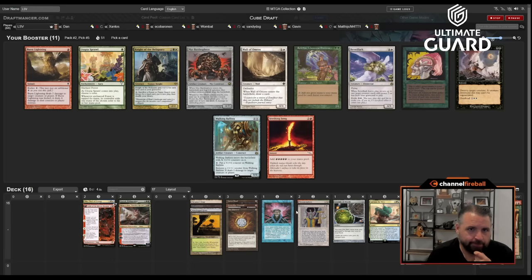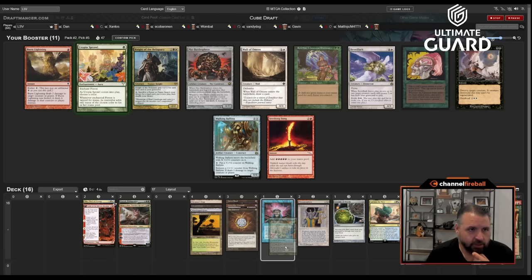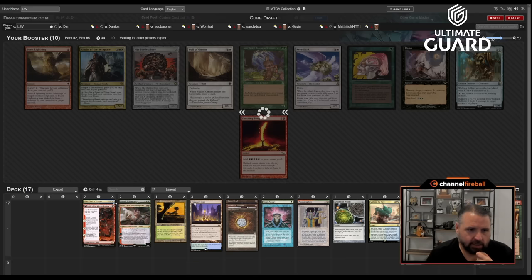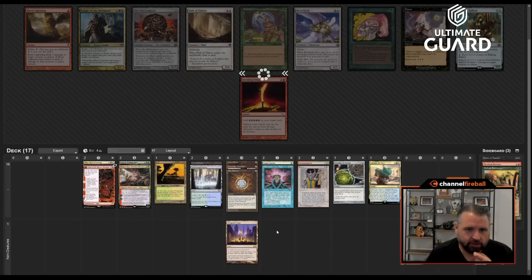I might take Utopia Sprawl — it's a way to ramp out these planeswalkers, so that's pretty nice. I'm not sure this Lion's Eye Diamond is doing too much for me here, but my mana has gotten a lot better. Thespian Stage can go down to the maybes.